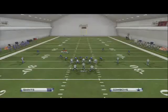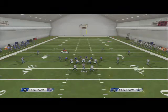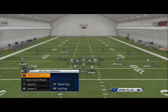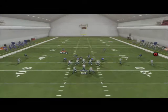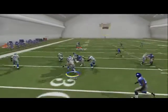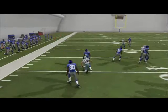The third read on this play is the drag route coming across the middle of the field. In situations where they may be in a cover two trying to stop the screen, DeMarco Murray probably will still be open, but we can just drop that little drag route. Look at that — we can run, get behind the blockers, just like we did out of trips, and use that to our advantage.